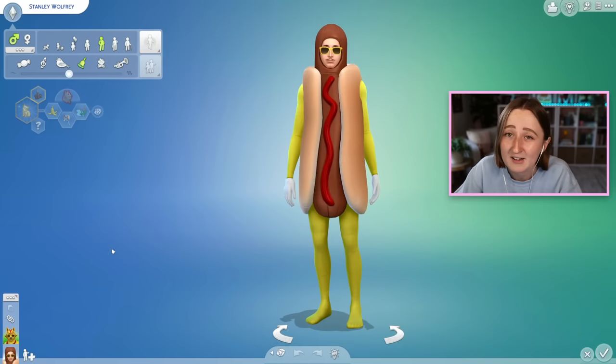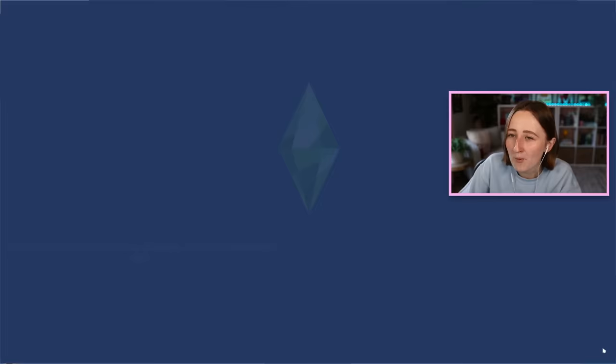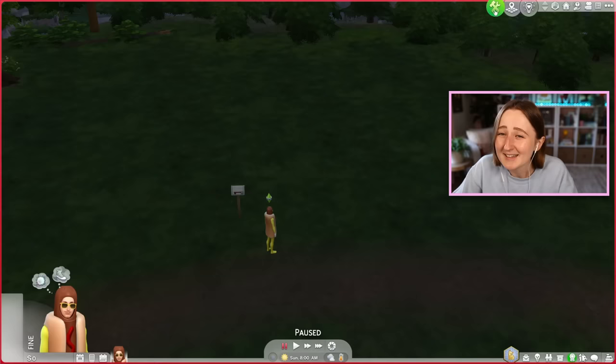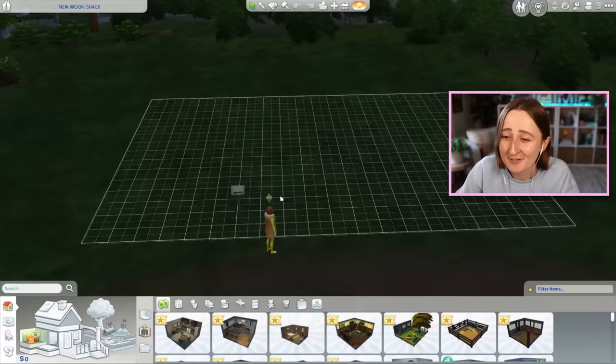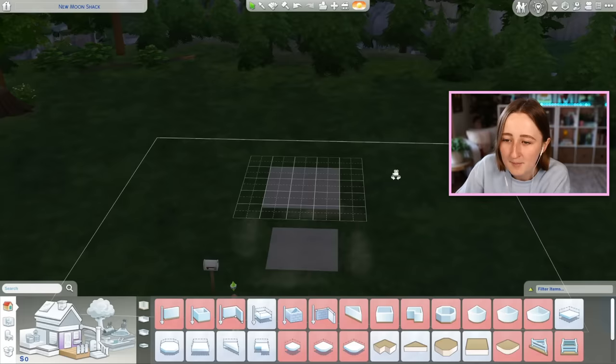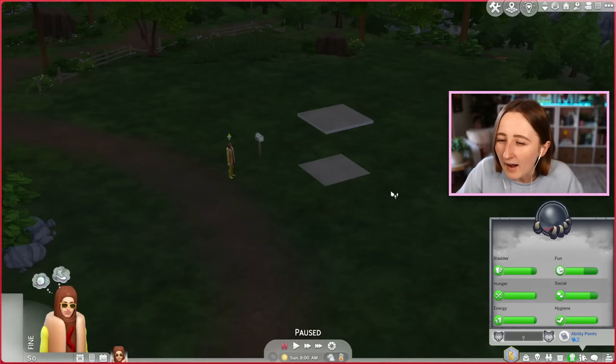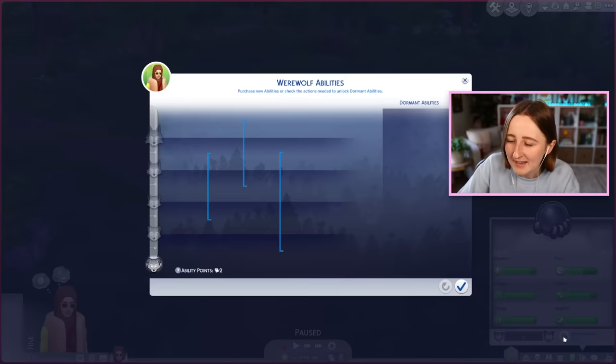From what I remember, your sims can explore these underground tunnels and unlock passageways between the different ones, giving you pretty easy fast travel around the world. But I think you can also find stuff in these tunnels — collectibles probably worth at least a little bit of money. So the plan today is to try to get rich quick in The Sims 4 using only sewers.